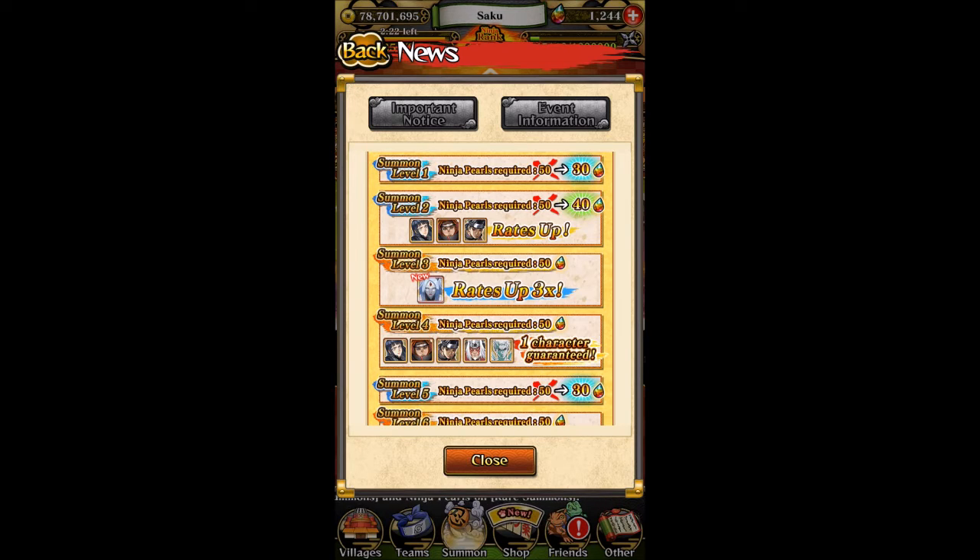We have the first step — 3 pearls, nothing special. Then we have Rates Up. A lot of people are confused with the Guaranteed, but they will never put the Guaranteed on the second step — that's a fact. So you have Rates Up for Inat, Pen, and Shisui.